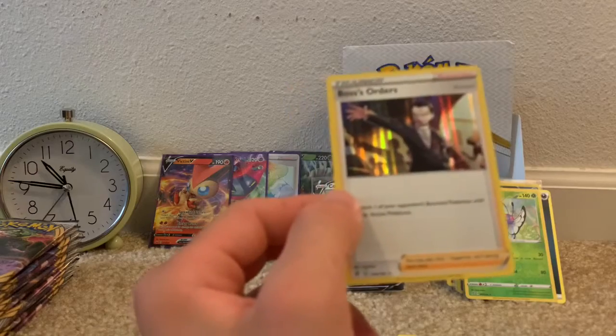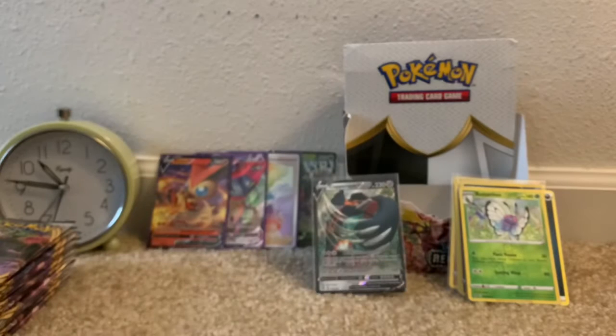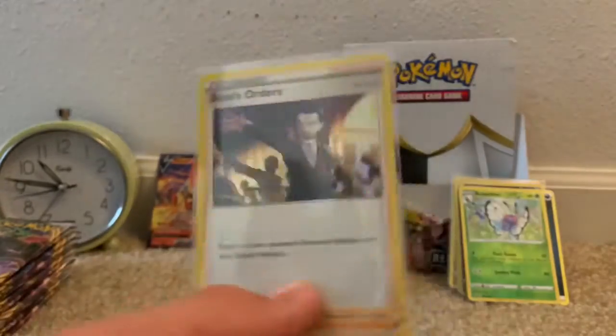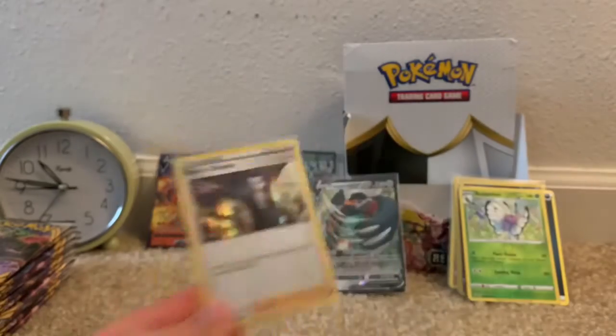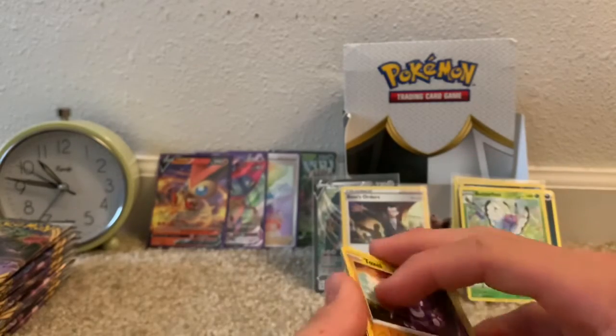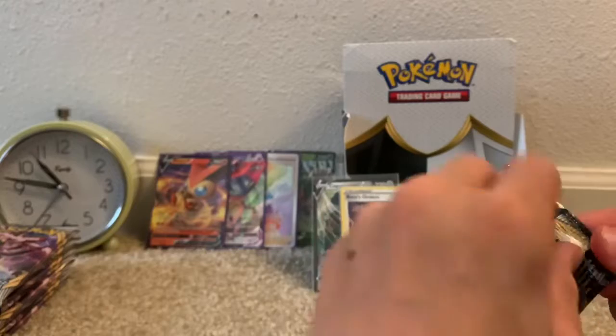Sorry about that — there was a lot of background noise going on, so I just went ahead and paused the recording. Here we have a Boss's Orders Holographic card. This is actually an expensive card right now. I'm not sure how much the holo form is worth — I think it's worth about $15. I'm going to put that with the Ultra Rare pull because that is a really good pull.